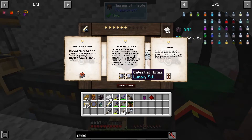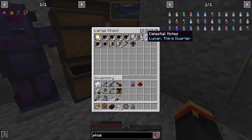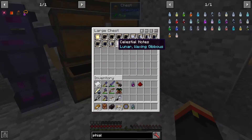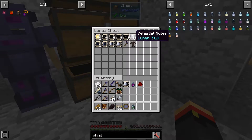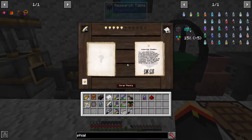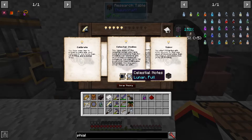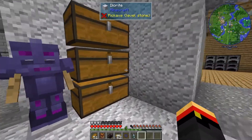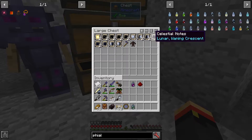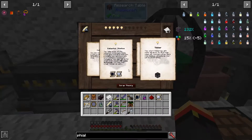Infusion - waxing gibbous and lunar full. And lunar full - there we go. Artifice, artifice, infusion, waning crescent and full. Going to be out of fulls - going to have to go scan the sky some more.